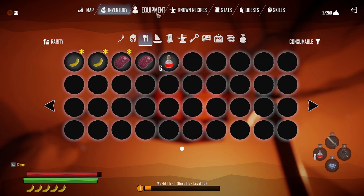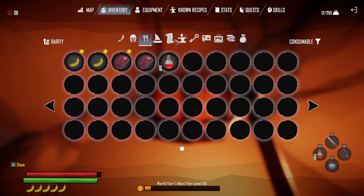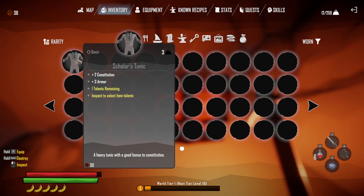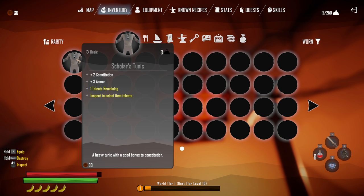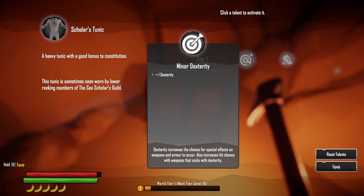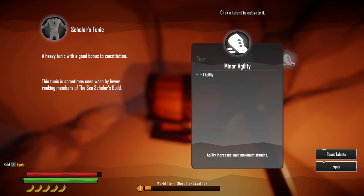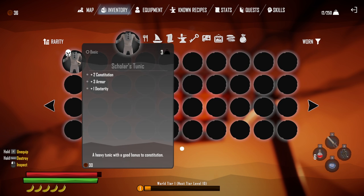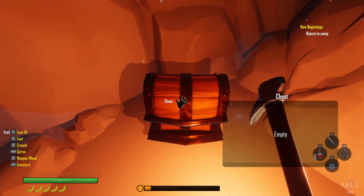Going to inventory and scrolling through to find armor. This piece comes with two constitution, three armor and one talent port remaining. Options are minor dexterity — plus one dexterity, increases chance for special effects on weapons and armor, also increases hit chance with weapons that scale with dexterity — or one agility which increases maximum stamina. Going with dexterity, then equip.